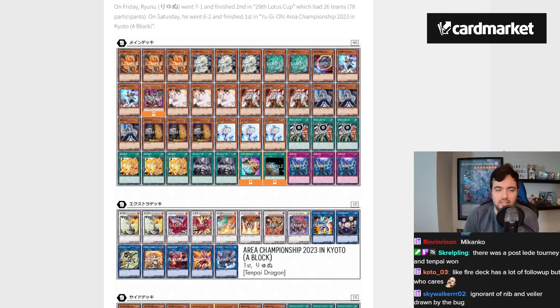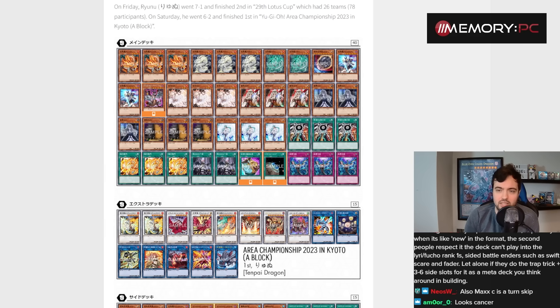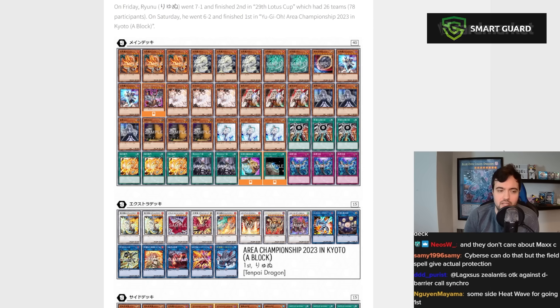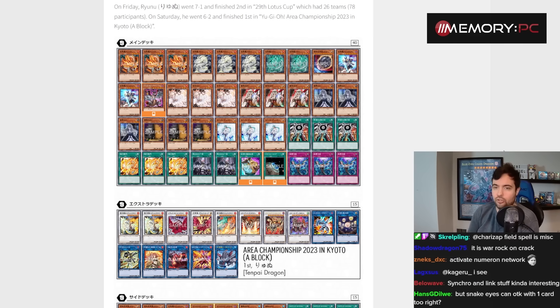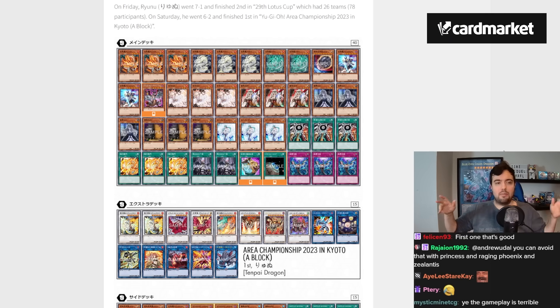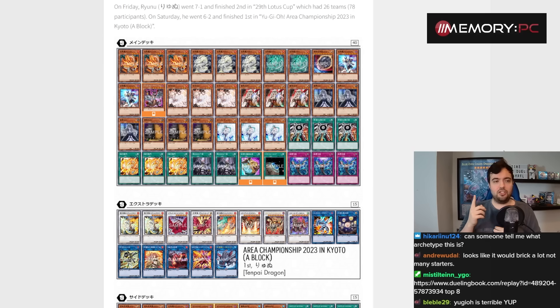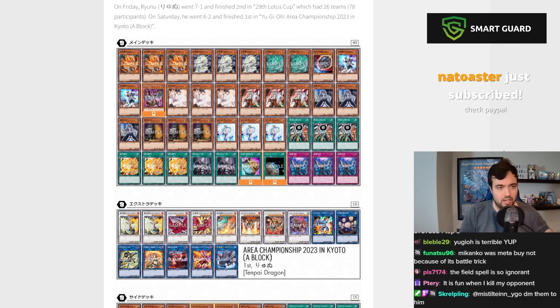We've seen blind-second decks in the past but they were mostly gimmicks — and that's what I was expecting this to be. It doesn't seem like a gimmick. It seems pretty efficient. The mirror seems terrible, and everything about this gameplay is annoying — don't get me wrong. I'm saying the deck looks strong, not that it looks good or fun. The overarching idea of throwing hand traps at your opponent and then resolving one card to win is exactly the same gameplay I was criticizing in Math Mech, and Snake Eye is trending in a very similar direction.